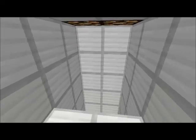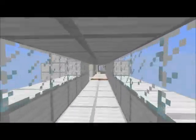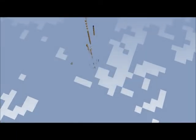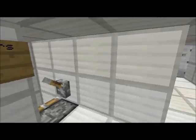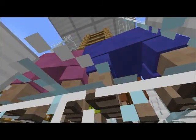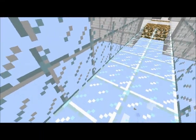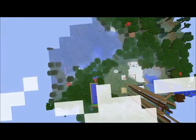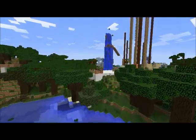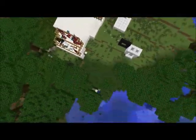Downstairs, we have what looks like more escape pods that you can fall through. And doors that lead into a room with rainbow sheep in it, that I'm guessing represents a disco ball. Down the small passageway, we have a glass window where you can see everything that's there. And that is the end of this week's video.